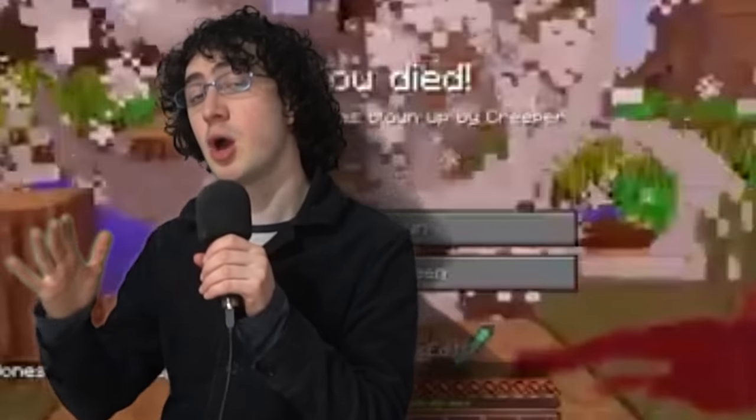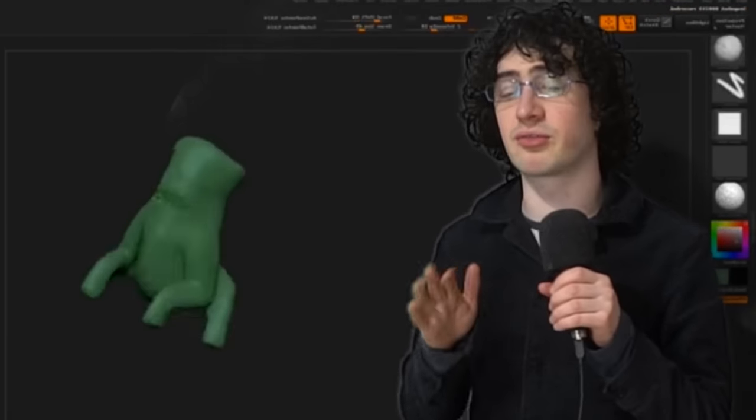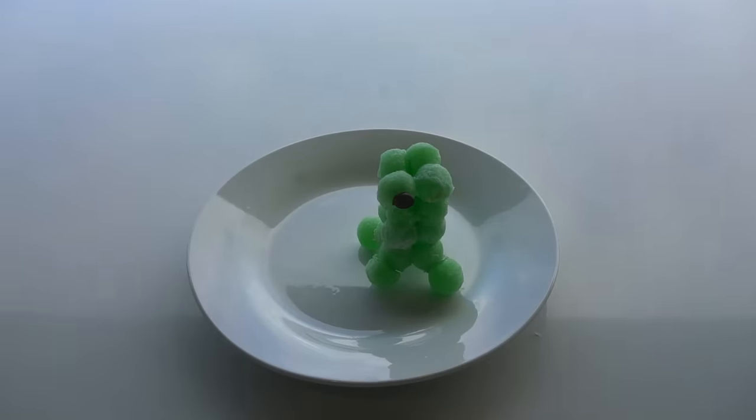Next, I'll make one of the most iconic mobs of all: creepers. These guys make their way over to you, then explode, blowing up all of your stuff. To make them, I got these fizzing candies and heated them up a bit to make them stick together. This lets me make a 3D creeper. I added some chocolate dots for eyes to finish it off, just like a creeper finished off my Minecraft wolf. This is where real men cried — rest in peace.